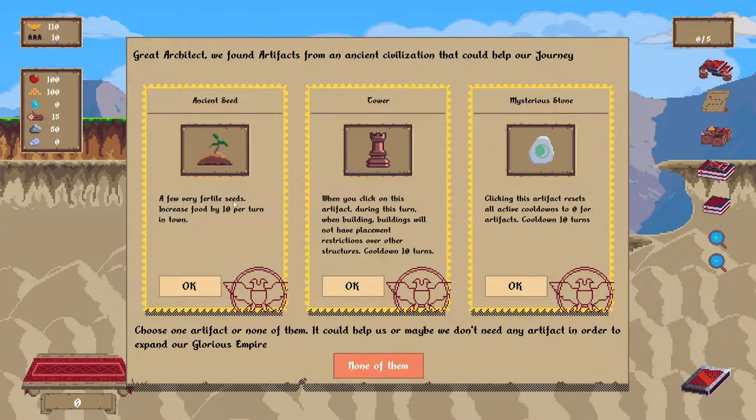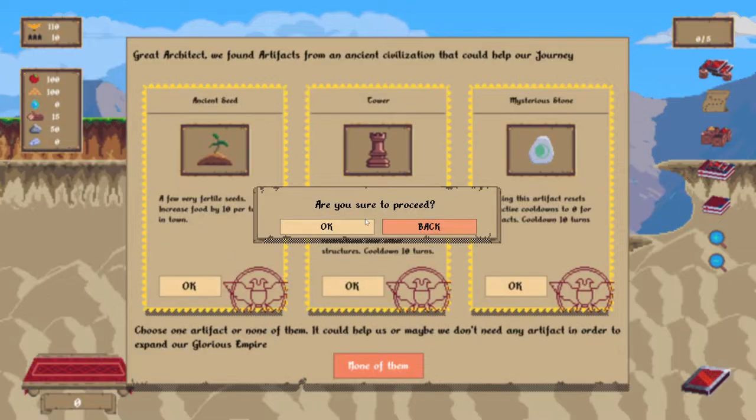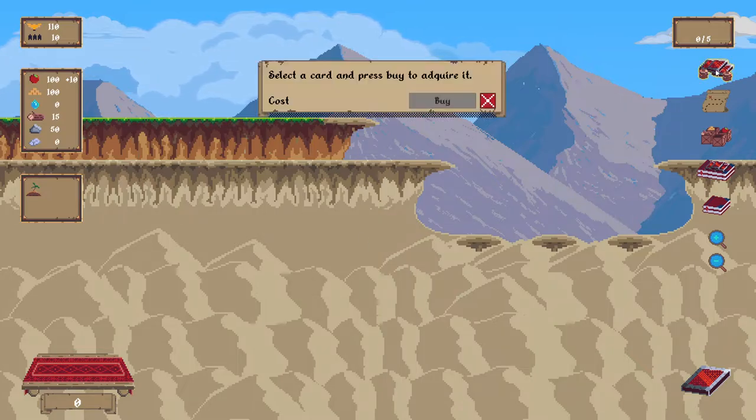Very few fertile seeds — increased food per turn by 10 per turn. That sounds very good. When you click on this artifact during this turn, buildings will not have placement restrictions over other structures. That does sound useful for a vertical kingdom. Clicking this artifact resets all active cooldowns for artifacts — cooldown 10 turns. So this would reset this one. We're going to take this and click here.